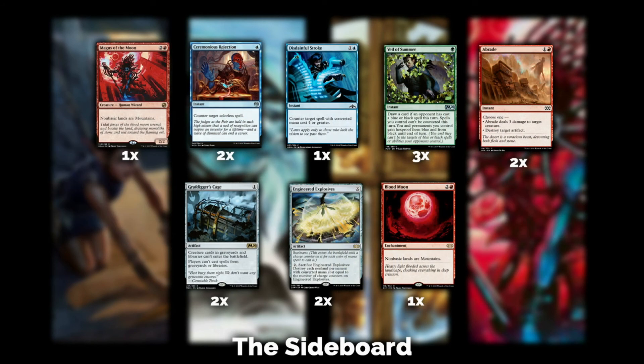Last but not least, the sideboard. I'm going back to deck teching with sideboards — I used to do that then stopped. I have one Magus of the Moon and one Blood Moon in the sideboard. Against decks like Tron or any greedy mana base deck, four-color or five-color decks, Blood Moon is your best friend. It also deals with Primeval Titan and Amulet Titan decks. If you're playing Temur, there's no reason not to be playing these cards somewhere in the 75.